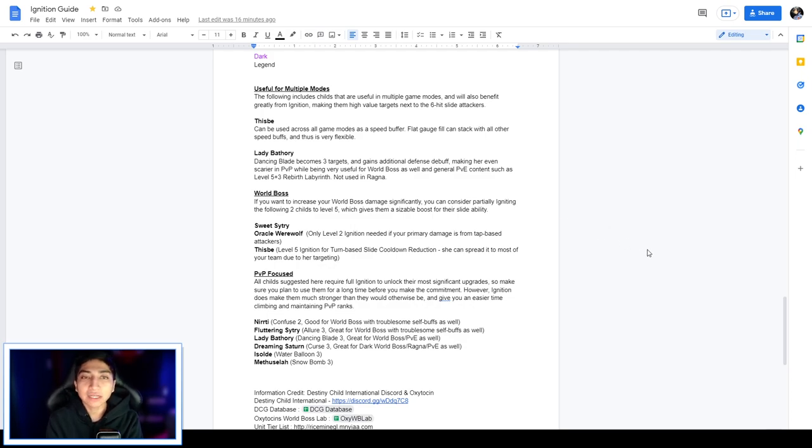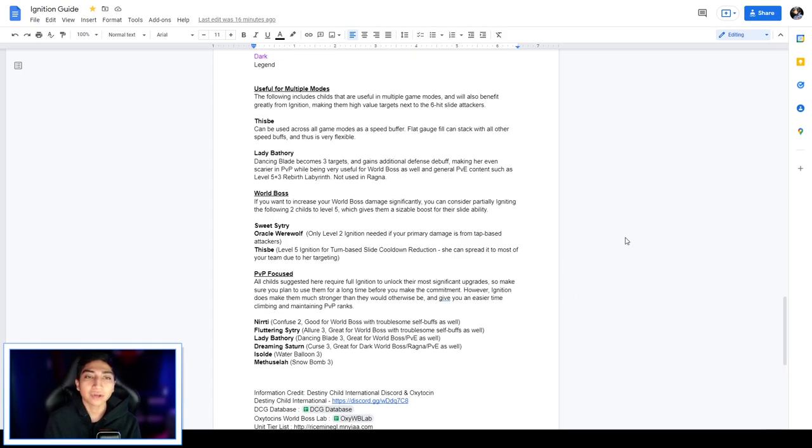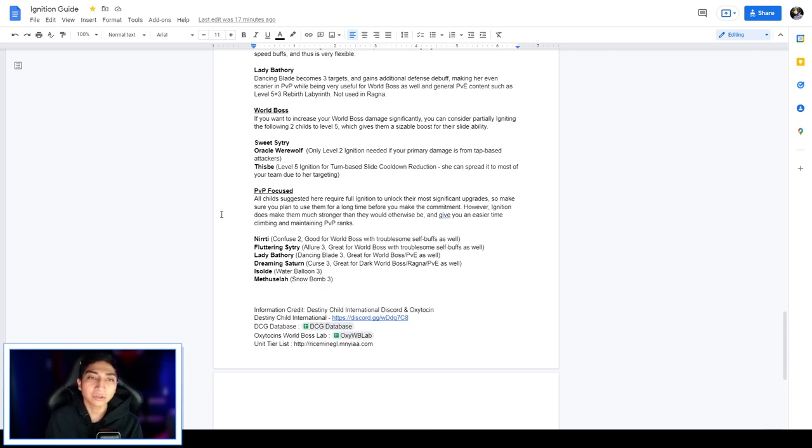For units useful in multiple modes, these flexible Childs will benefit greatly from ignition and are high-value targets after the six-hit slide attackers. First, This Speed can be used across all game modes as a speed buffer — flat gauge fill stacks with all other speed buffs making her very flexible. Lady Bathory's Dancing Blade becomes three targets and gains an additional defensive debuff at ignition, making her scarier in PvP while also being very useful for World Boss and rebirth lab content.